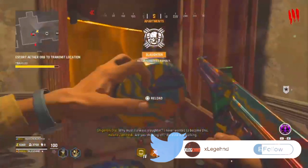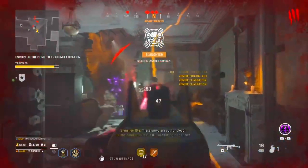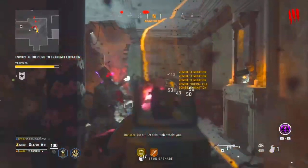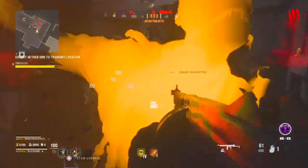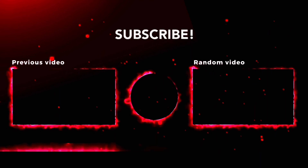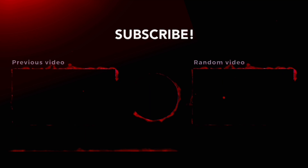A Christmas Shipment map is also coming to Vanguard. Shipment is already chaotic — spawn trapping, sweats, tryhards, skill-based matchmaking — so while the map looks cool visually, all the usual problems come with it. Anyway, I hope you enjoyed this video. Leave a like, share with friends and family, and I'll be back with Update 1.10 coverage soon. Peace out.